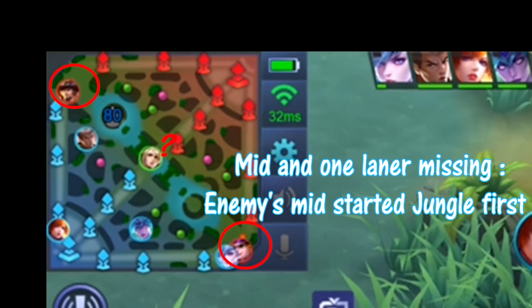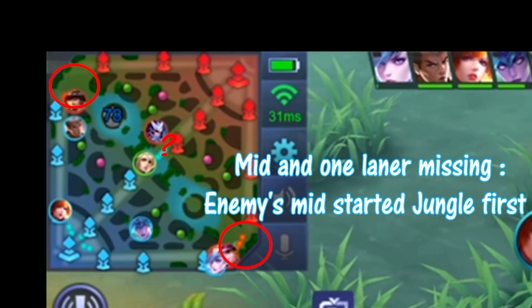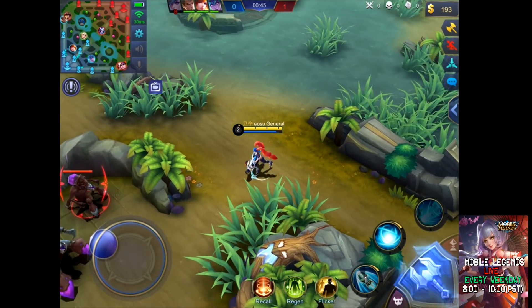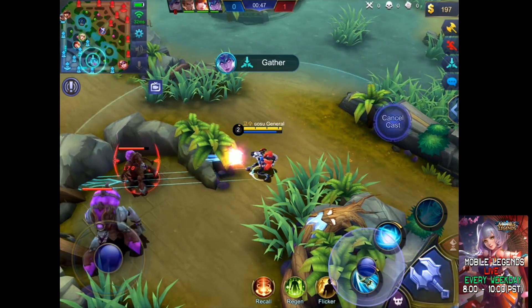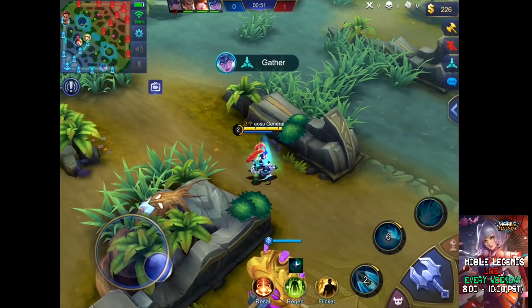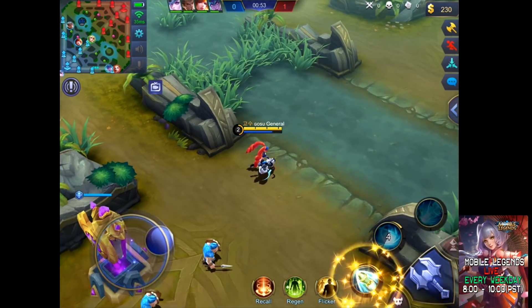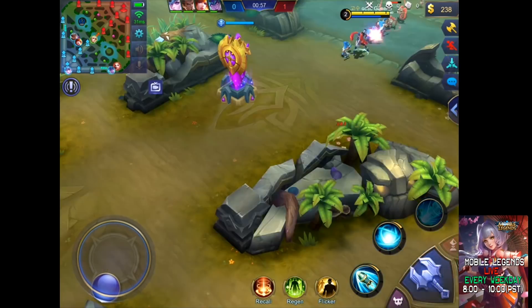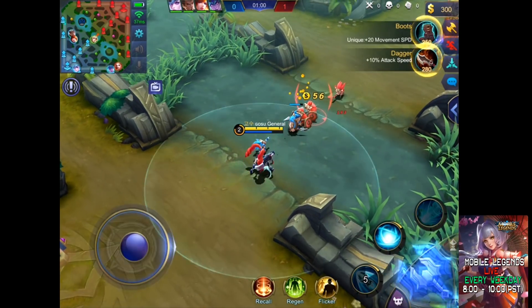Now look at the mini map. Isunshin is top and Harley is bot, so their mid laner should start the jungle first. There is a Fanny in my team, so I will give him the buff. Make your Q level 4 as soon as possible because you are the mid laner.